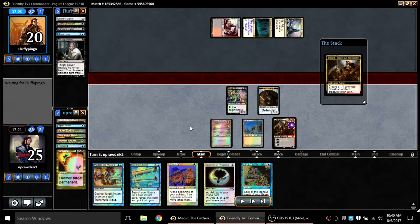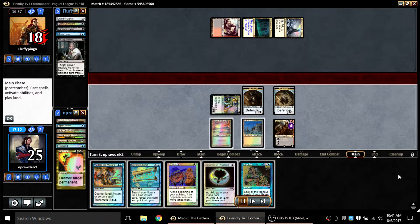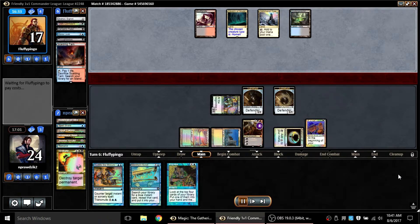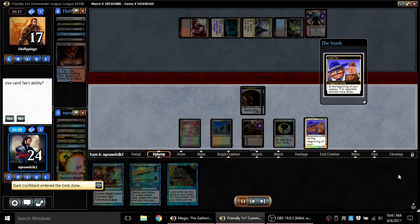What he actually did was Mana Leak my Remand so his Thought Seize would connect and I wouldn't draw a card off Remand. He snagged the Vindicate out of my hand and missed a land drop — he took the Vindicate because if I drew a land or Confidant into a land I'd be able to press down hard on his mana. From my perspective I'm completely happy because I'm holding Talisman and Land Tax — I'd absolutely love to go from drawing two cards per turn to drawing five.